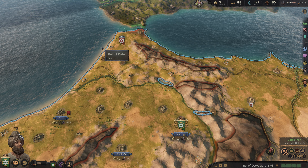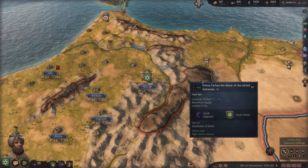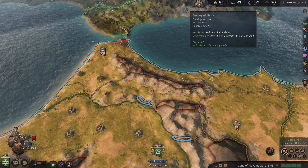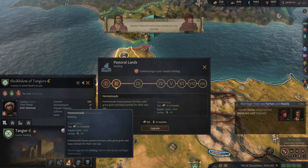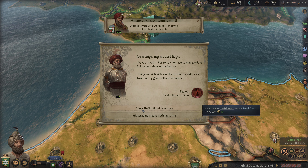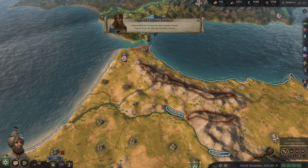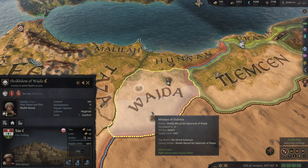We'll get these monasteries building. We just have good amounts of cash pouring in now. We can upgrade this homestead, which we should definitely do — anything that makes us more money at this point. We'll get to the point where money doesn't matter, but we're not there yet. Until we get there, we've got to keep working away at this.